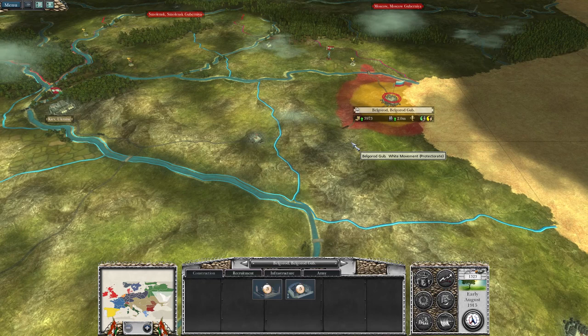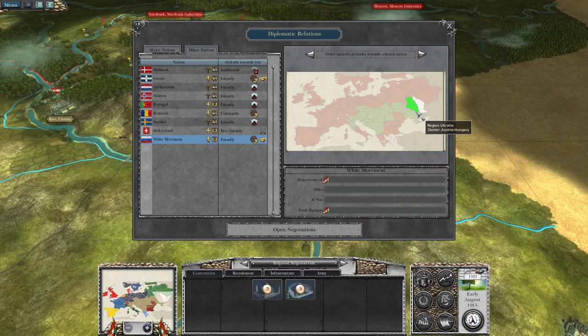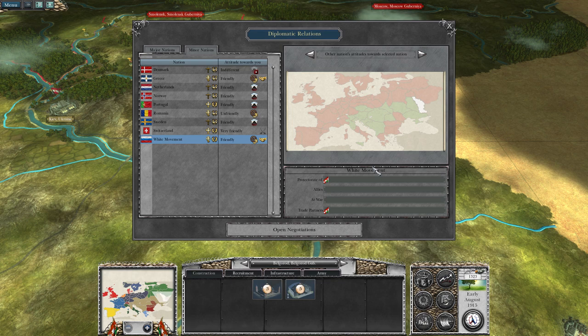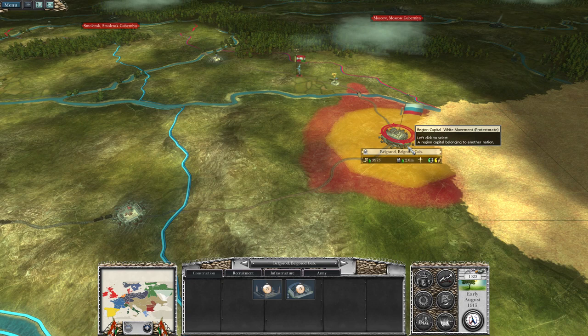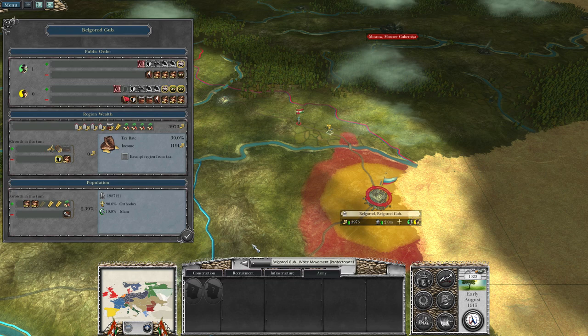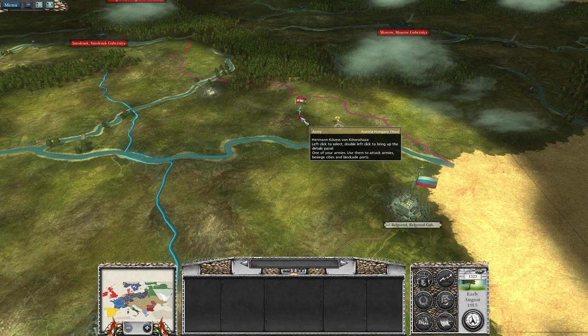What I did there was I was able to create the White Movement — the counter-revolutionaries. So we've got the Tsarist Russians trying to restore the Tsar; however, in this case, they are a puppet state of us. Hopefully they won't fall to their own communist revolution.